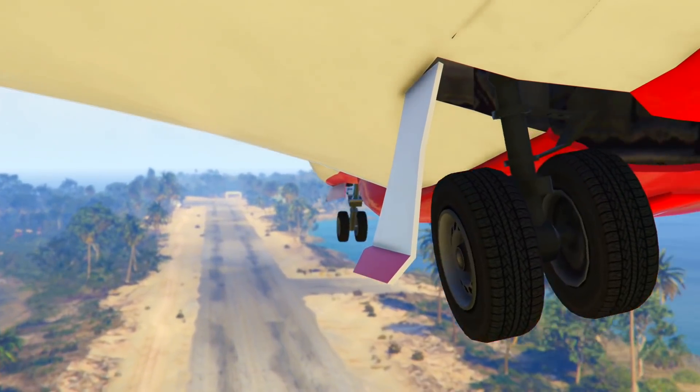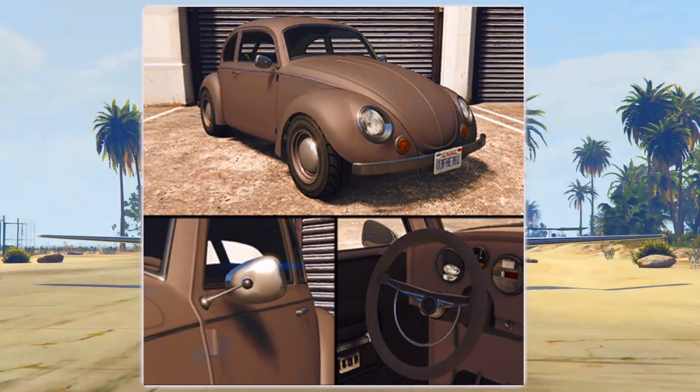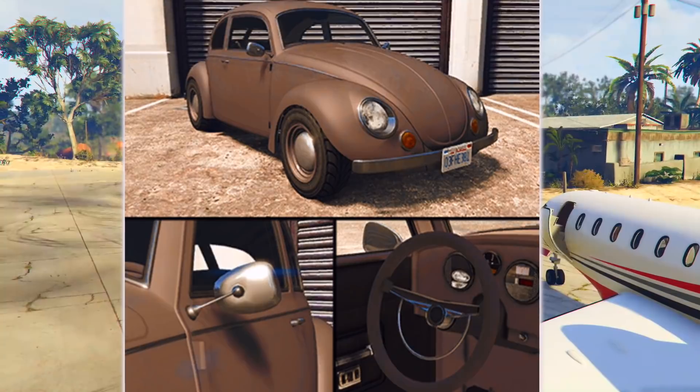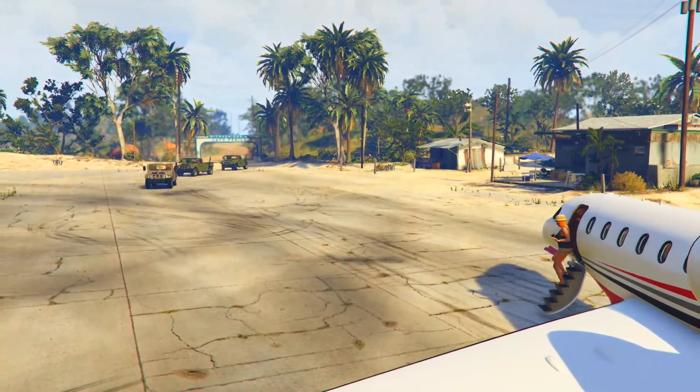The next one you can actually find on the Cayo Perico island — it's the main guy El Rubio's car. You can see it's like a green punch buggy. It looks all right, like a Southern San Andreas or Warstock car, probably very cheap.